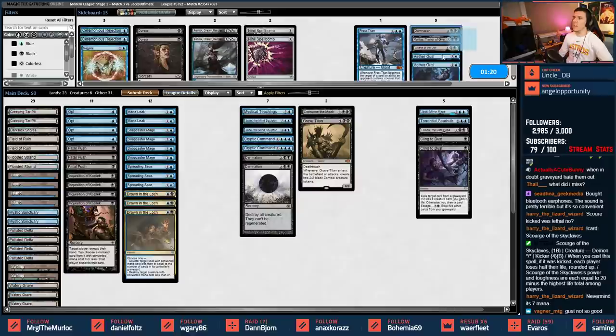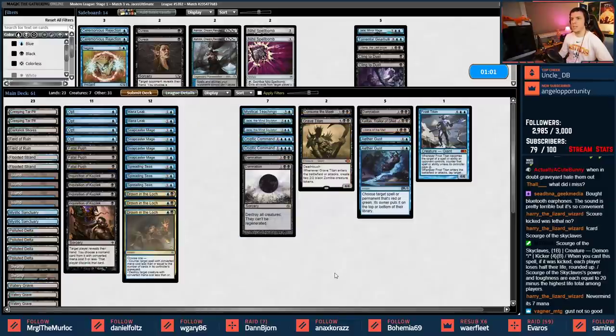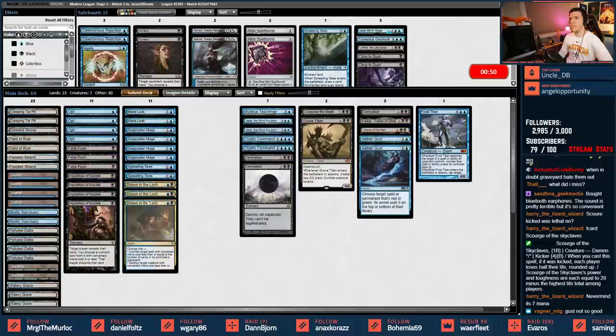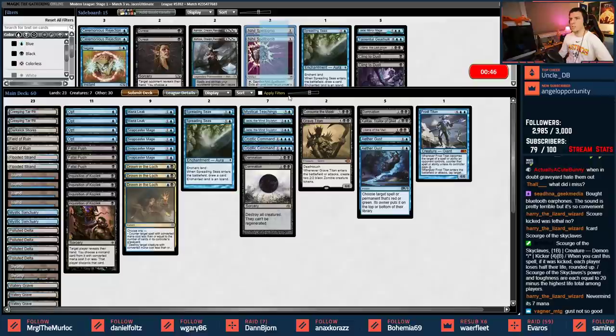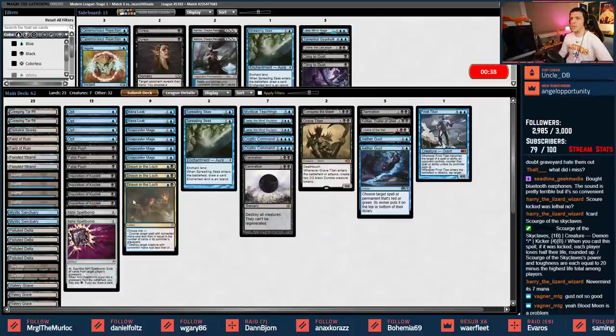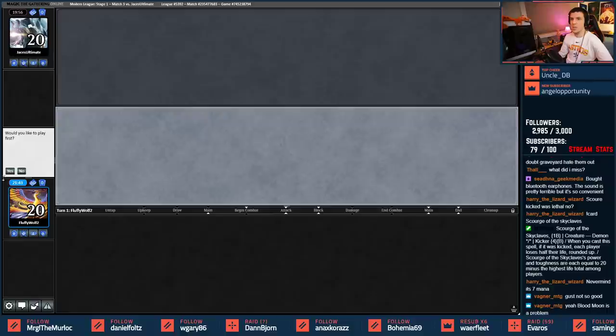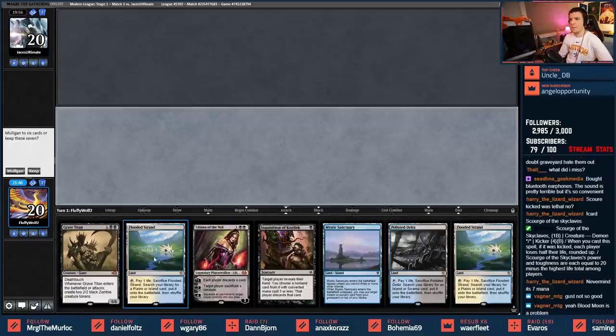You don't like Aethergust against Temur Battle Rage, Seal of Fire? Don't want to worry about Blood Moon? What to take out for Frost Titan - maybe just Jace, who can at least bounce something as an okay tempo play. Take one Spreading Seas out. What if I bring in Nihil Spellbombs instead? We'll do two Nihil Spellbombs over one Spreading Seas. Spreading Seas helps against Blood Moon but I think I'll be okay. Opening hand is completely fine - fetch a basic with the first Polluted Delta, then a basic Island.